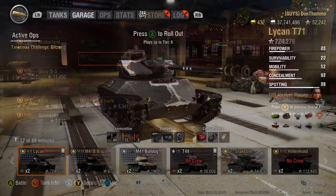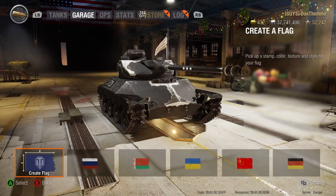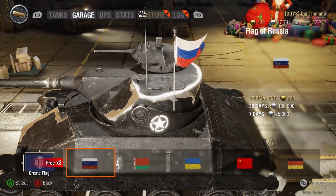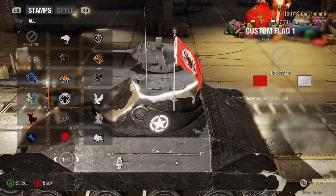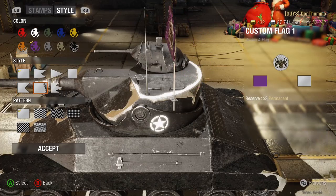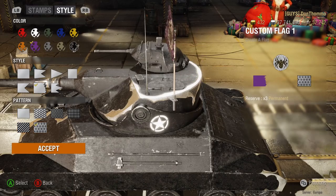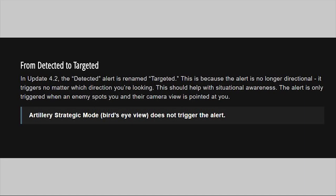You can also add custom flags to your tanks now — you can make a little design on a flag that will stick on the turret of your tank and wave around in the wind, which some of you who are into customization might enjoy. Gameplay-wise, they've made a fairly significant change to the detected or targeted alert. You now have a targeted pop-up, and this alert is no longer directional. It used to be that you had to be looking vaguely in the direction of the person looking at you to trigger it. Now it doesn't matter what direction you're facing — you'll just hear 'targeted' when someone is looking at you and you've been spotted. Artillery strategic mode does not trigger this alert.